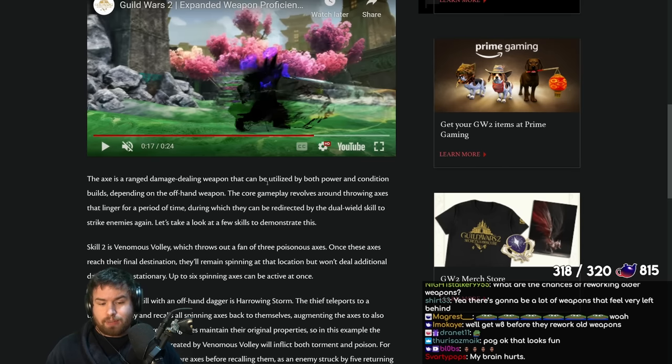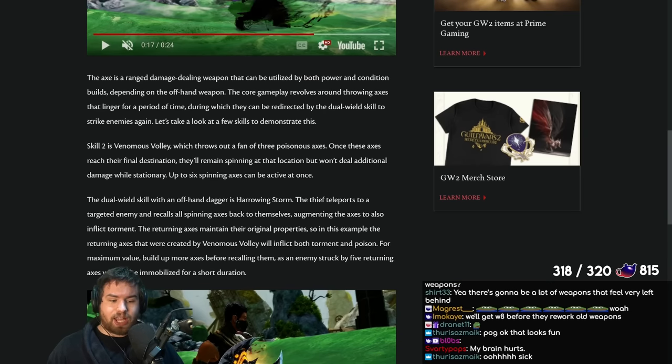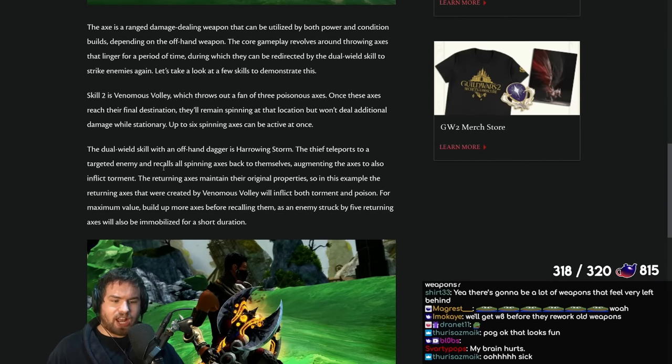It's a ranged damage-dealing weapon that can be utilized by both power and condition builds depending on the offhand weapon. In other words, it will be a power weapon with one offhand and Condi with the other. An offhand dagger gives Harrowing Storm — the Thief teleports to the enemy and recalls all spinning axes back to themselves, commanding the axes to also inflict torment. So dagger looks like it will be the Condi offhand, while pistol is looking like it will be the power dual skill — meaning you'd run axe/pistol for a power build.